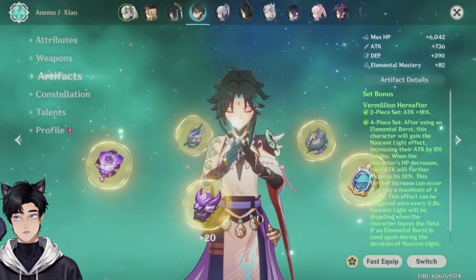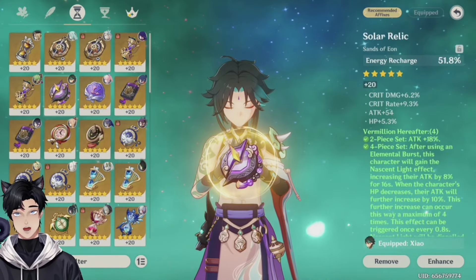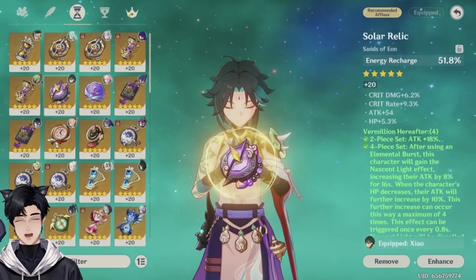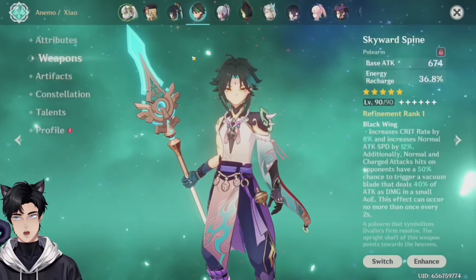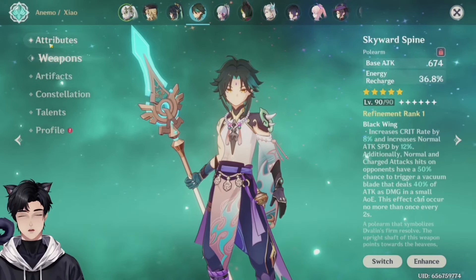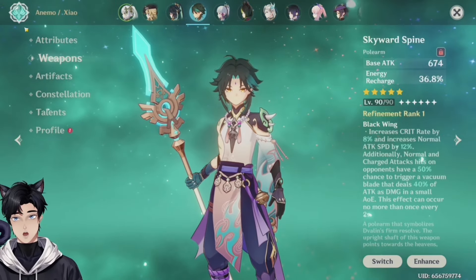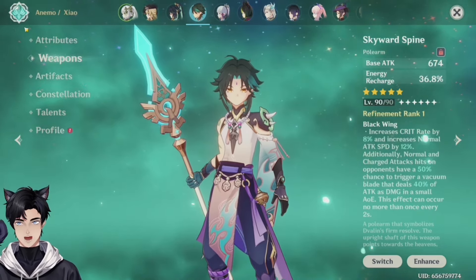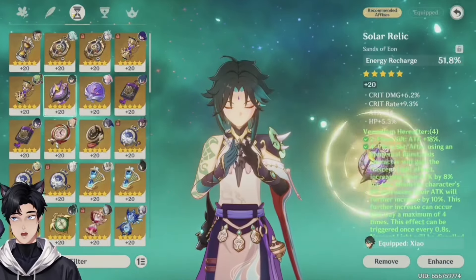Zhao — with a lot of defense but it's okay. You are plunging with him. This doesn't have its own multipliers like Raiden, so you're gonna want to get this up because of his plunge damage. For him I would suggest leveling that up. Vermillion Hereafter set — I'm not mad at the energy recharge because he has a lot of energy issues. You got some good pieces on him. Skyward Spine — you know what, Skyward Spine is a really good weapon on him. I actually kind of prefer it a little bit over his own weapon just because he has energy issues and it has a really high base attack.